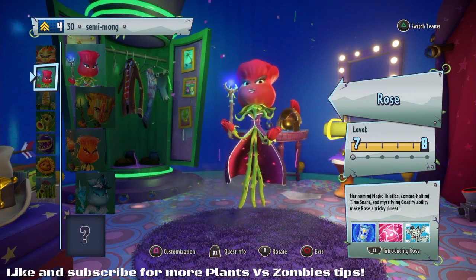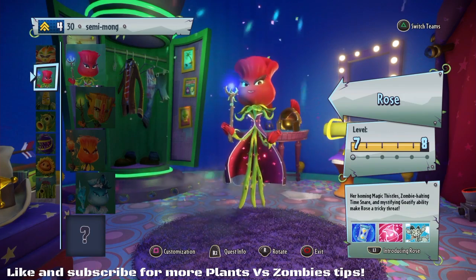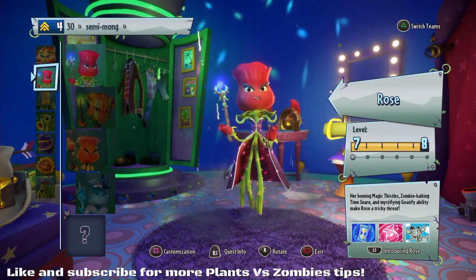I know that when I go into a game of Team Vanquish as Plants and I see any Imps or Scientists on the enemy team, I will target them for the pure fact that they just die quickly and they're harder to keep healed up because of their low health.